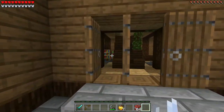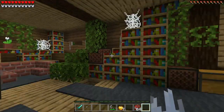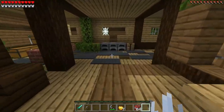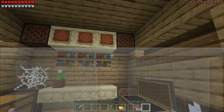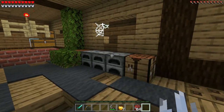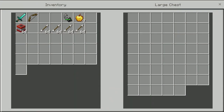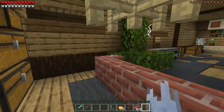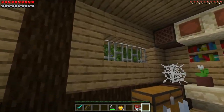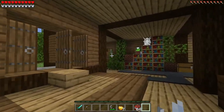Wow guys, this place is freaky. It looks like it hasn't been lived in for a long time — there's a bunch of cobwebs, nothing in any of these chests. But he does have some books, so he must like to read, or he just likes to look at the pictures. There's bars instead of windows — that's not a good sign guys, that's a red flag.